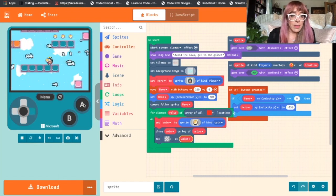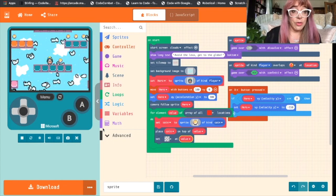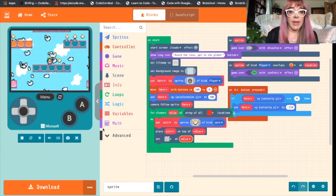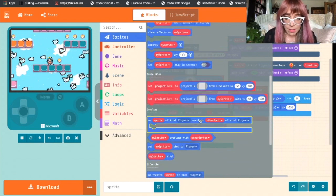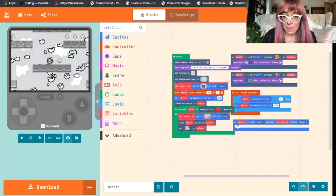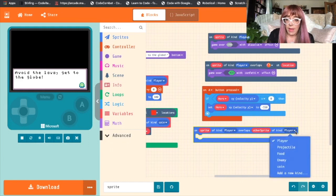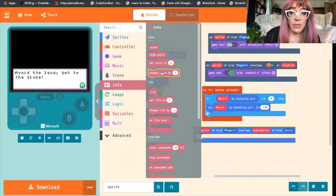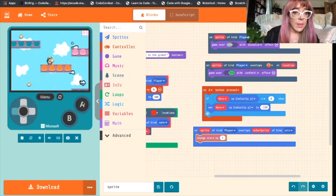Nothing happens yet when we overlap with the coins, so let's make that more interesting. We want code so that when our sprite of kind player overlaps with a sprite of kind coin, the score increases. We'll go to Sprites, scroll down to the overlaps section and grab that block. On sprite of kind player overlaps other sprite of kind coin, we want the score to increase — that's in our Info blocks — so we'll change score by one. Every time our sprite overlaps a coin, the score increases.